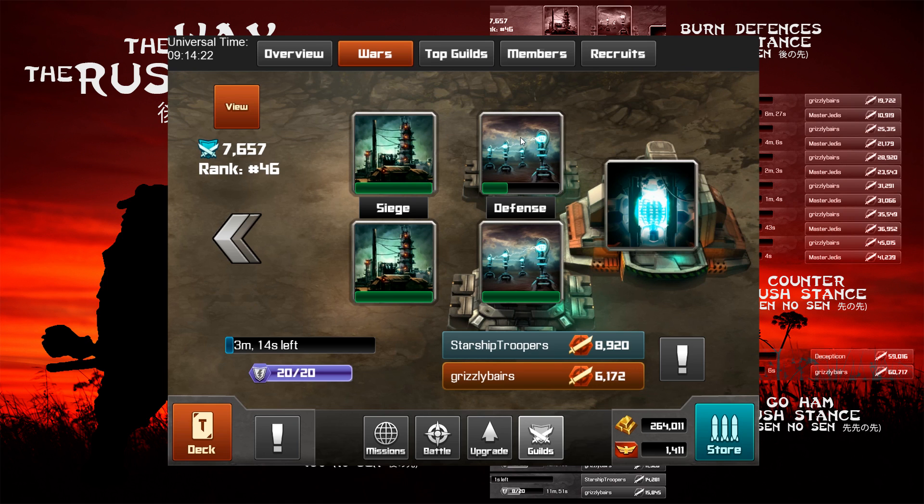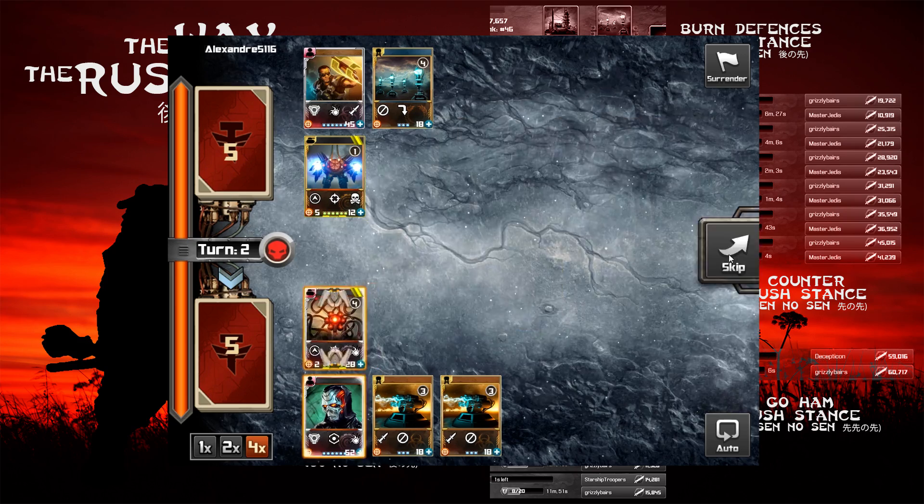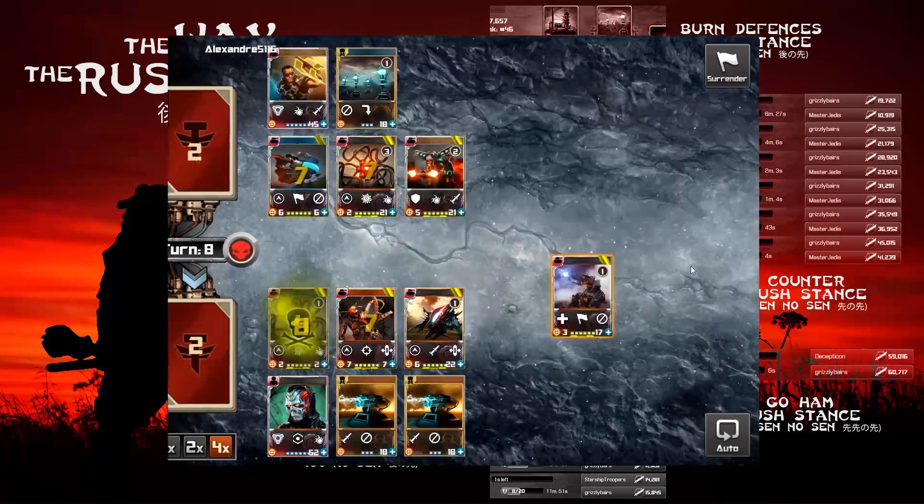Our defence is down and they have a 2.7k lead on us with access to our core. To get around this we've been holding a small number of people from fighting at all, including myself. As far as they know we're not active. However, three minutes on the clock, their defence still intact, while they're active and in front is a pretty fine balance between strategy and insanity. So the first thing we need to do is get that defence down and then go for core. The game plan is that we play as many manuals as possible as we've started from three minutes out.